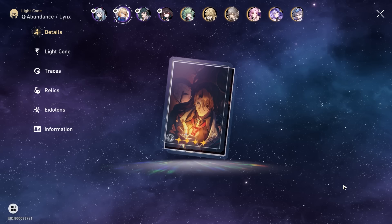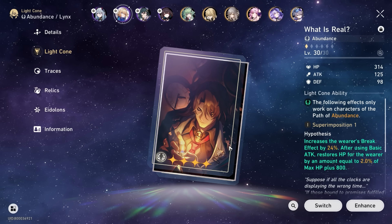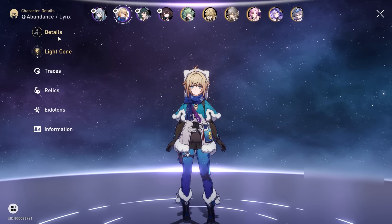Some of you might be wondering about Gallagher. As of the time of recording, I don't have him on this account. Gallagher is a new character — is he very good? If you are planning to pick him up, his key Eidolons are 2 and 6. E2 is when he starts to cleanse, and E6 is when he has increased weakness break efficiency. Those are two critical ones. After pulling on Acheron's or Luocha's banner, decide from there.